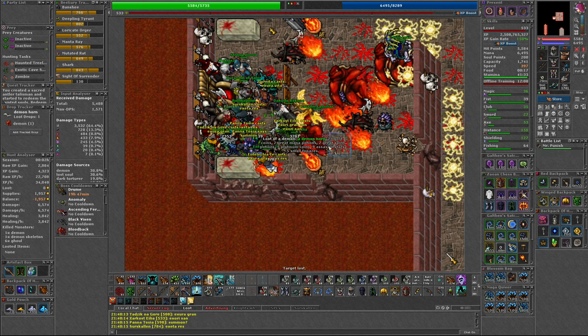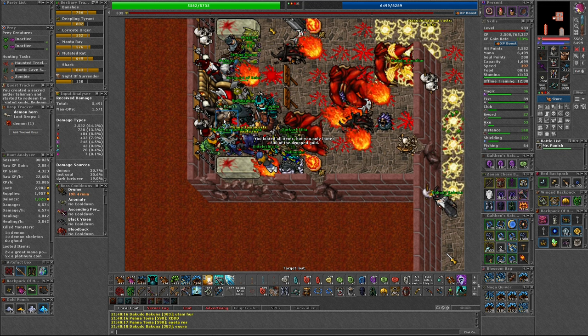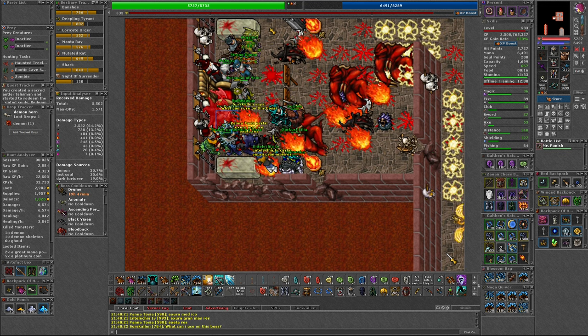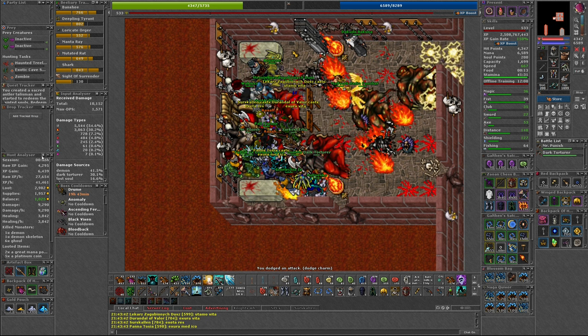Sharing this kill is a little different as the boss is immune to both energy and ice, so the replica wand and rod will not work. If you are a mage, you can use a death wand or rod. As a paladin or knight, you can just attack with fist. You may want to clear your input analyzer when attacking the boss, so you can watch to make sure you are damaging it.